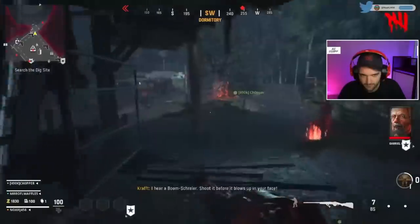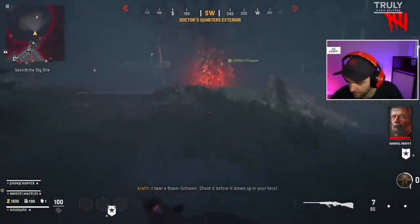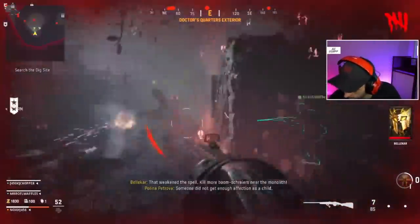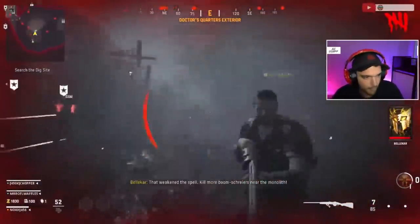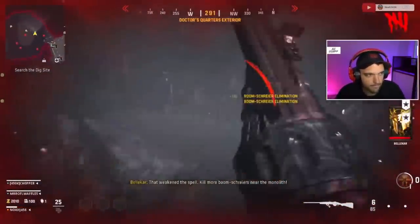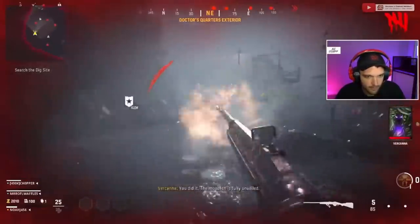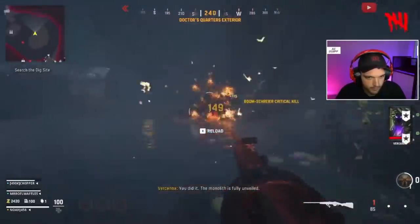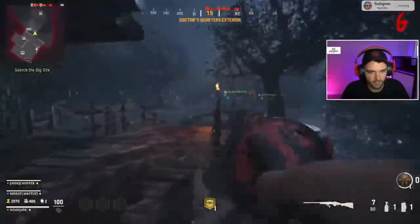The Wonder Waf is required for the Easter egg, but you can actually get a couple of these steps done early, so it just depends on how you want to play. You can do this pretty much right when it starts. The very first step of the Easter egg is you need to blow all of the vines off of this little monolith thing. You need to use the Boom Shriekers — kill them next to it — and it will clear all the plants, and you'll see that you are able to actually insert a cipher key into this monolith.